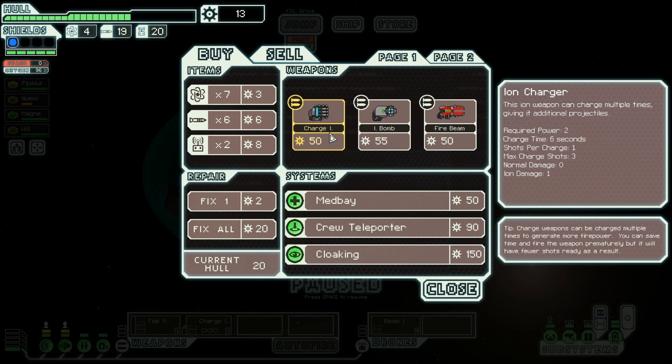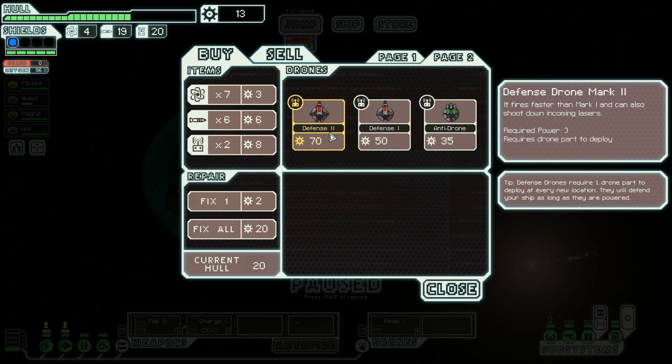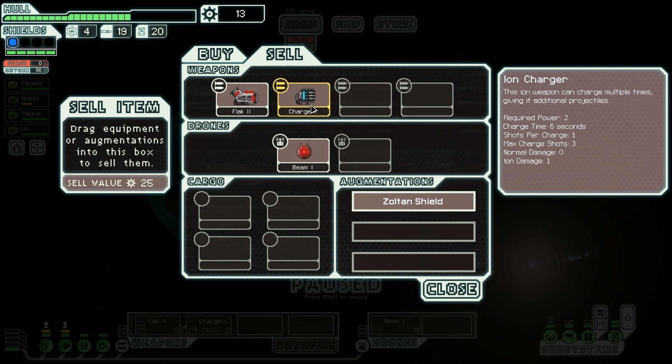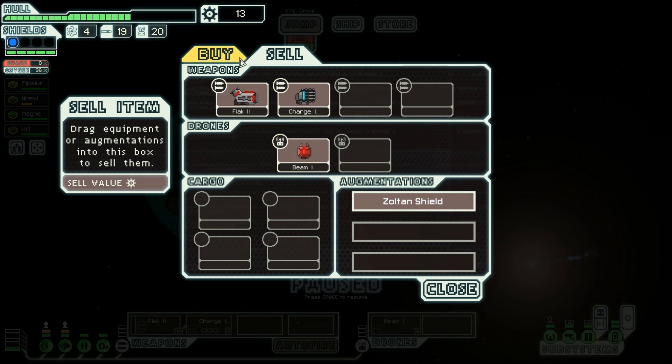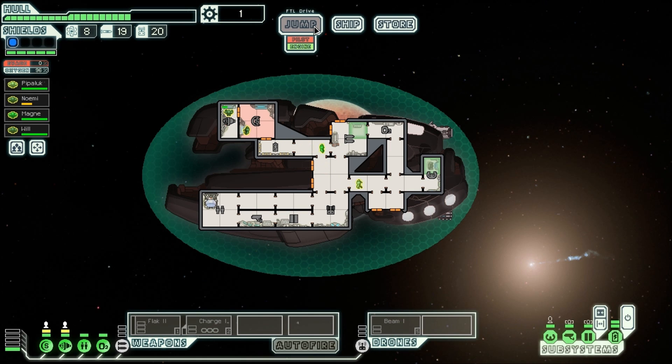Everybody can go back to their places. I'm gonna look at this store. Fire beam, ion beam — no no no. A defense drone, two, three power — fires faster than Mark 1 and I can shoot down incoming lasers. I can sell this for 25 and that for 25, and still not have enough. Doesn't really matter. Buy this fuel like I said I was going to come here for. Oxygen's on.